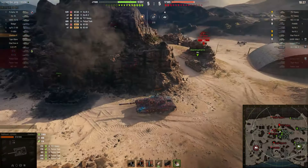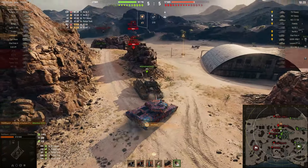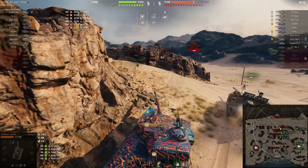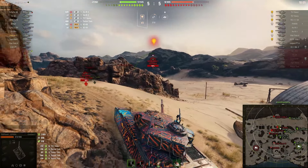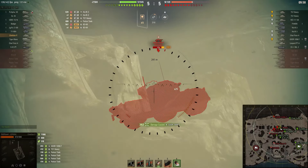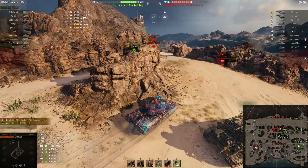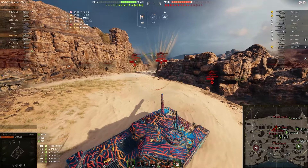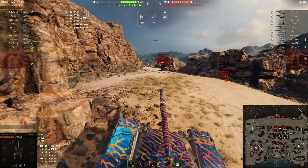The next mistake is coming up. I'm trying to go into position without realizing that the Kranvagn is in a position where he can actually shoot me there. I didn't pay enough attention. I catch a 620 damage round in the very first five minutes — I've lost more than half my HP. Now I've become very much crippled. I can maybe survive one more Kranvagn shot, but everything else is just going to kill me.